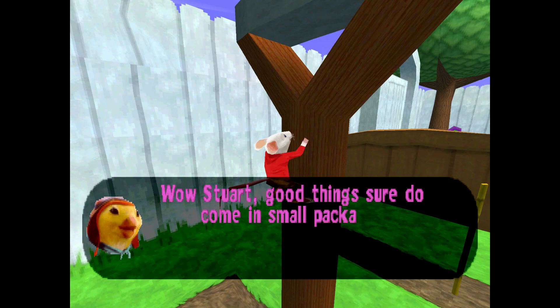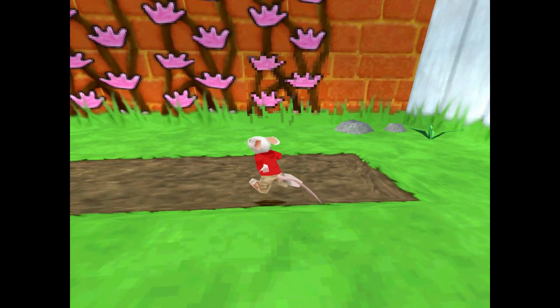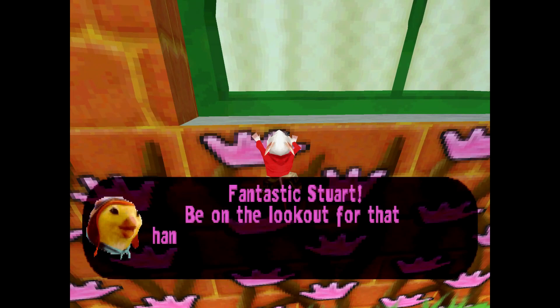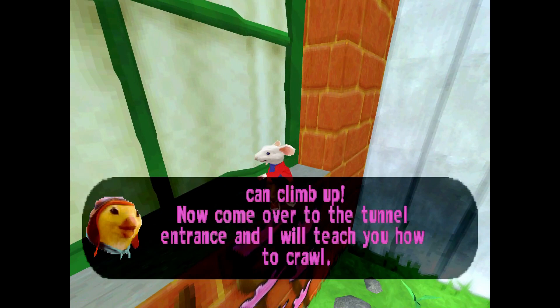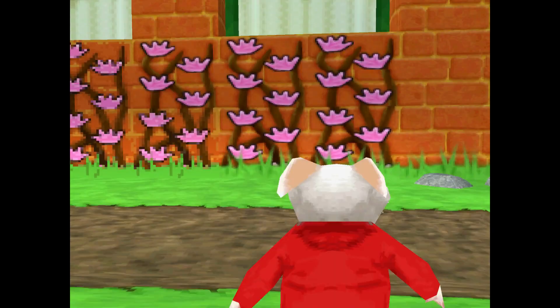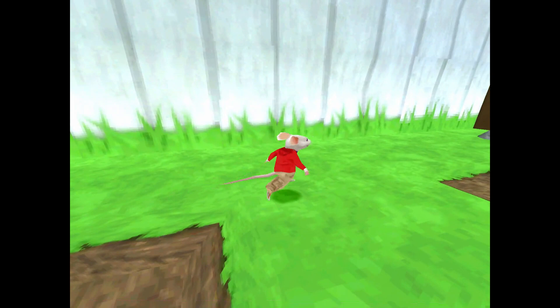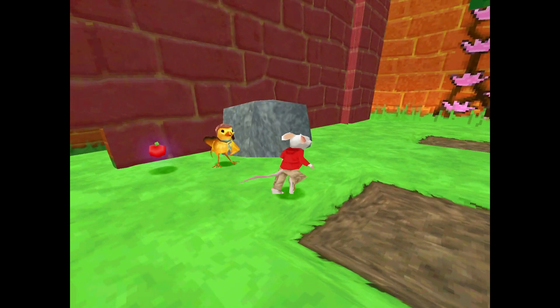You can go around it — it's weird how he does this but it's fun. 'Good things sure do come in small packages. You can climb all sorts of things, like the ivy on the wall over there. Have a go and see if you can reach the top.' Just climbing now — simple as that. 'Be on the lookout for that handprint, as whatever it covers, you can climb up. Now come over to the tunnel entrance and I'll teach you how to crawl.' It's like we can spin just like in Muppet Monster Adventure, although it's not as much of a spin — not like a Crash Bandicoot spin.